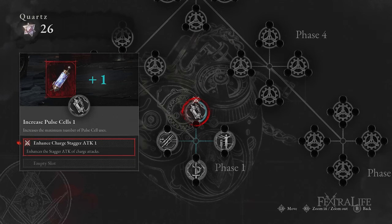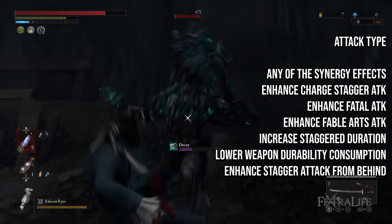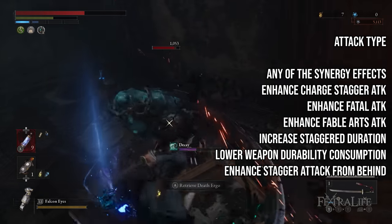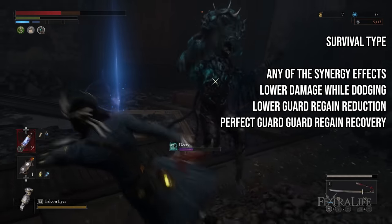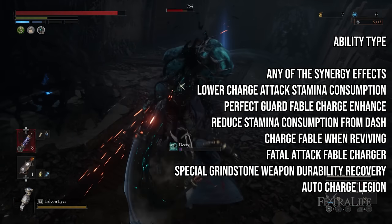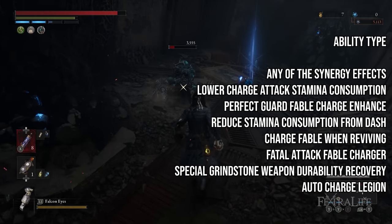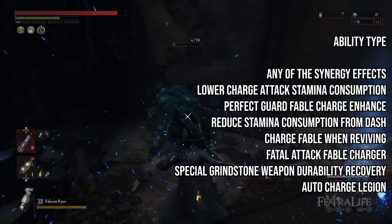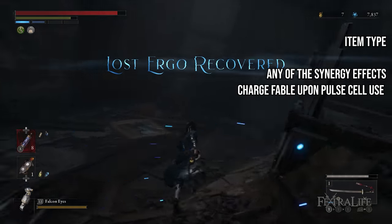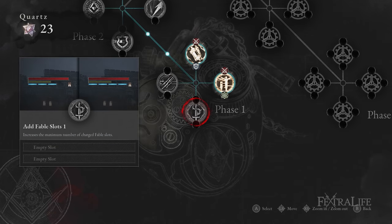For individual P-organ effects: under attack type, take Enhance Charge Stagger Attack, Enhance Fatal Attack, Enhance Fable Arts Attack, Increase Stagger Duration, Lower Weapon Durability Consumption, and Enhance Stagger Attack from Behind. Under survival type: Lower Damage While Dodging, Lower Guard Regain Reduction, and Perfect Guard Guard Regain Recovery. Under ability type: Lower Charge Attack Stamina Consumption, Perfect Guard Fable Charge Enhance, Reduce Stamina Consumption from Dash, Charge Fable When Reviving, Fatal Attack Fable Charger, Special Grindstone Weapon Durability Recovery, and Auto Charge Legion. Under item type: Charge Fable upon Pulse Cell Use.